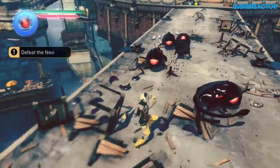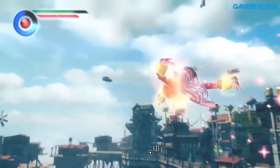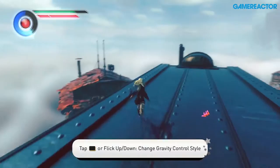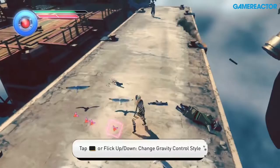Speaking of those gravity modes, it seems like they add a lot more dynamic elements to the game. There are two styles: lunar style and Jupiter style. Lunar style is much lighter gravity — like how gravity works on the moon — so you can dodge things quickly and get away from enemies fast. Jupiter style is much heavier, harder to control, but your power goes up tremendously, making it great for taking out big enemies or doing crowd control.